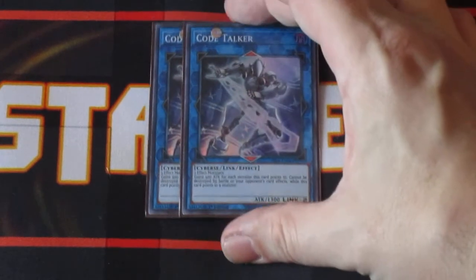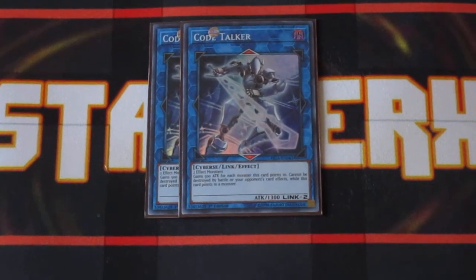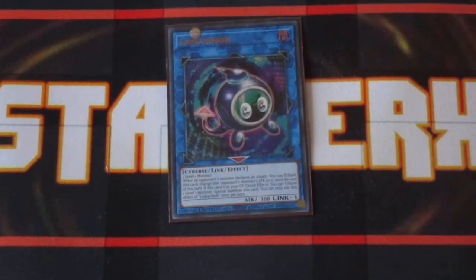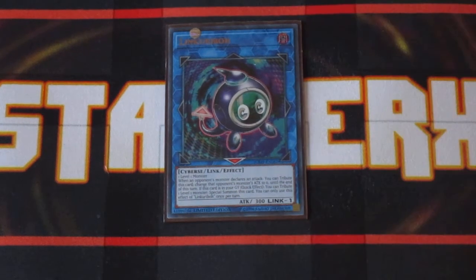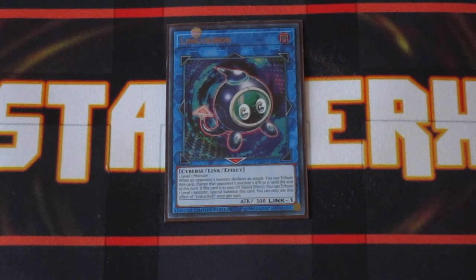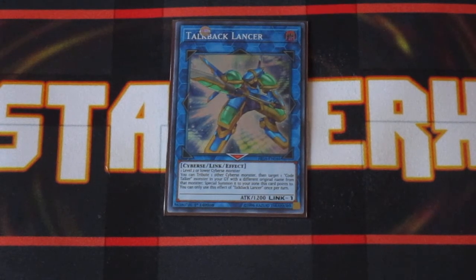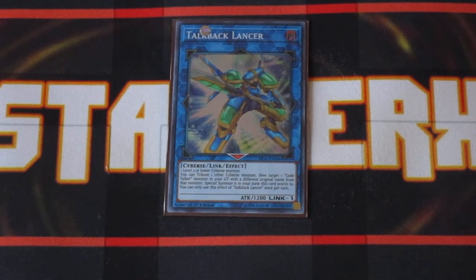We got two copies of Code Talker. Code Talker is pretty much indestructible as long as it's pointing to another monster — typically you go into this for a link play and then you're building into your higher rated links. Link Karibo — we do have token generator cards and can utilize those tokens to summon out Karibo. Talkback Lancer can actually tribute off sideburst monsters and bring back a Code Talker monster with a different name to the zone it points to — awesome.